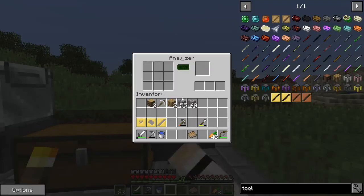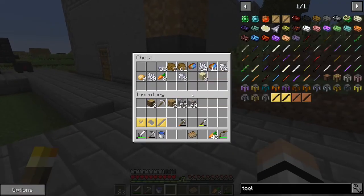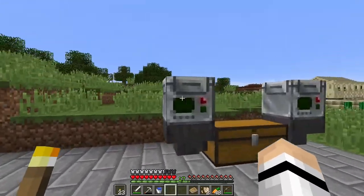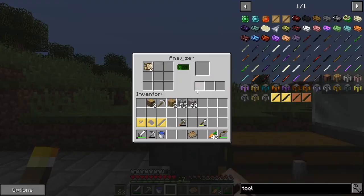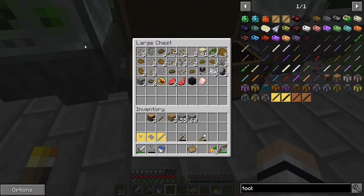I set up this little contraption. What happens is you put stuff in one of the analyzers - say some relic scraps - take the relic scrap and slam it in the analyzer. Once it's done, instead of going into this inventory, it will go through the hopper into this chest. So I've just been putting everything through here. We've got some Therizinosaurus source DNA and some raw chicken - yummy.